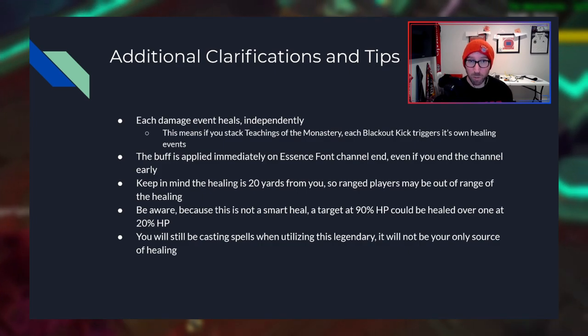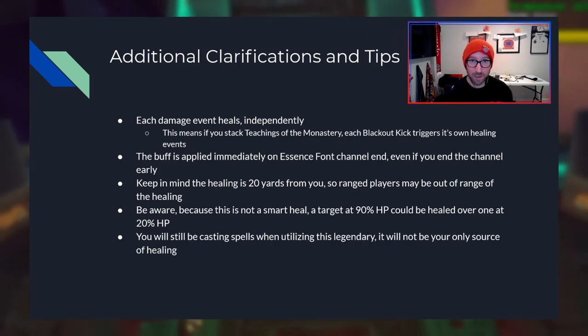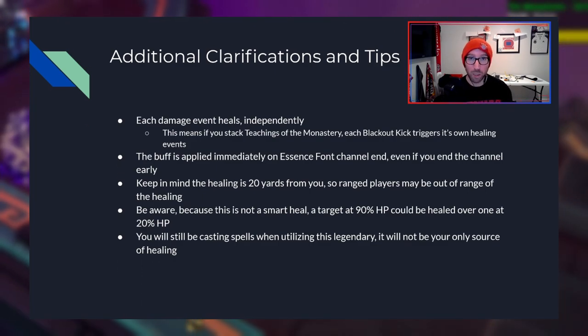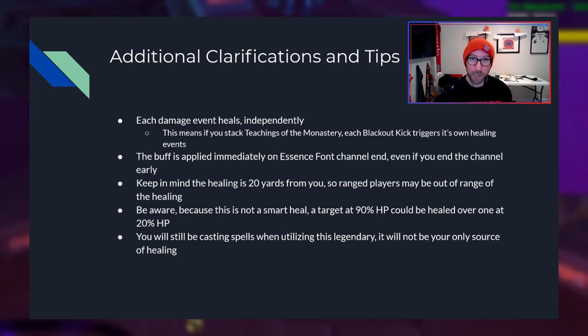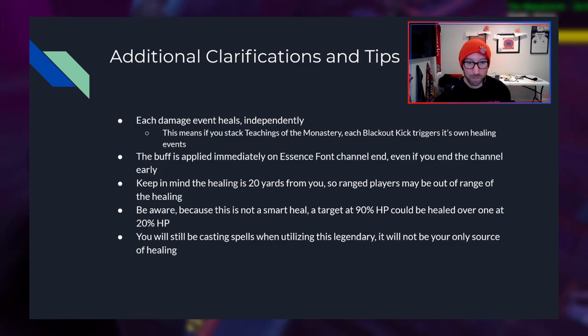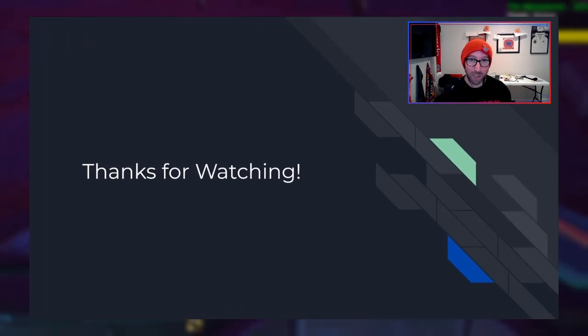Just a general point here: you will still be casting spells when utilizing this legendary. This legendary does not replace you going into a dungeon or raid and only doing damage and Essence Font every 12 seconds. You will be casting Vivify, Renewing Mist, and your other healing spells. So please keep that in mind. That's the quick overview we have of Ancient Teachings of the Monastery. Thank you very much for watching, and if you guys have suggestions — other spells or mechanics we should review — let me know in the comments below or head over to the Pika's Discord. See you there, guys. Bye.